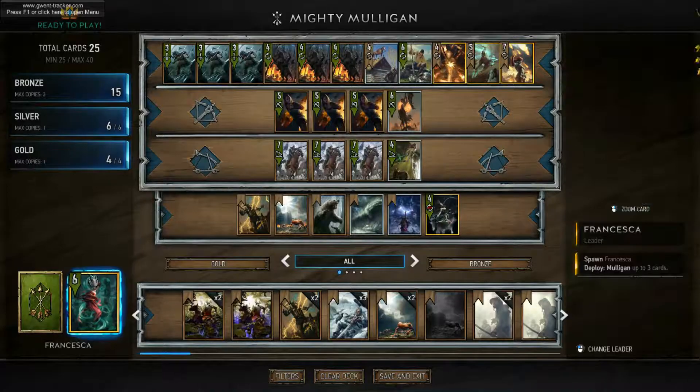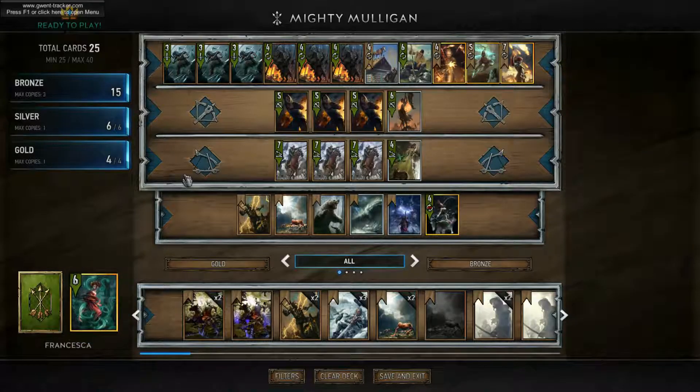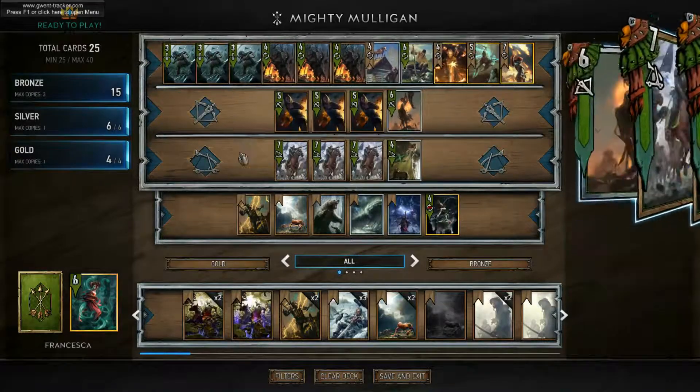To do that, we use the round mulligans. We use Francesca because when she deploys we can mulligan up to three cards from our hand. And we use these Riot Officers - when we deploy these guys we can mulligan a card from our hand. It's quite tricky because you depend on what cards you're drawing, since you need cards to mulligan but also cards to get points on the table.